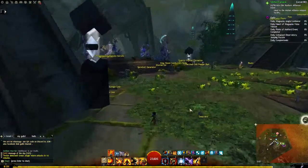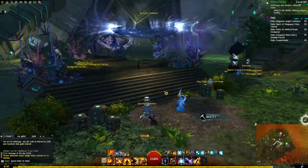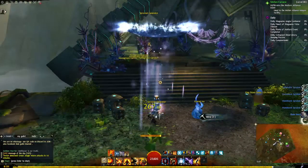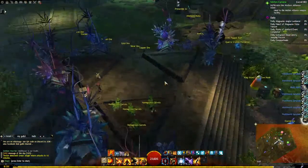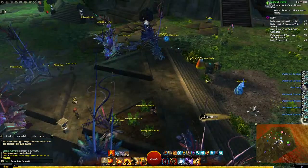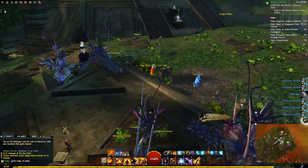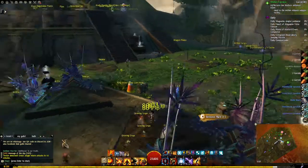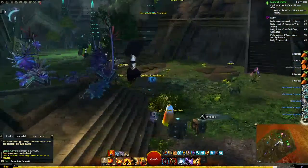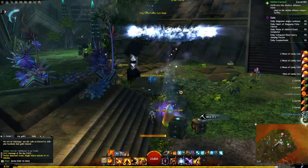Hi everyone, this is Aegis and today I'm just going to be doing some Guild Wars. I'm currently harvesting my home instance because it is part of a daily here. I've got to gather tin lumber from the Maguma jungle area. I've upgraded my home which makes the daily easier, so I'm just going to harvest my home quickly.